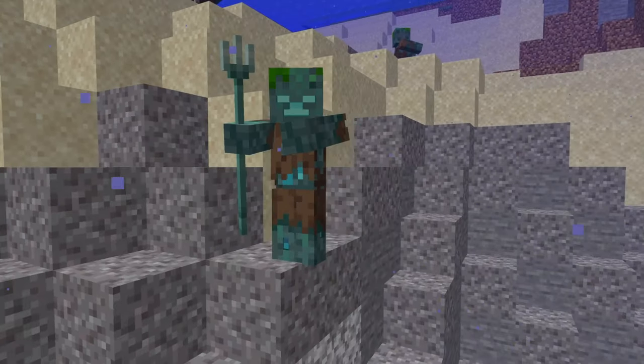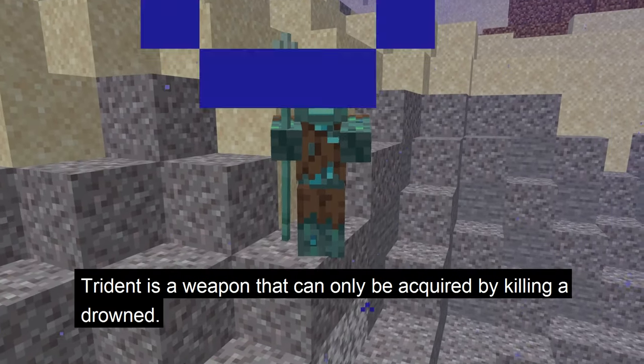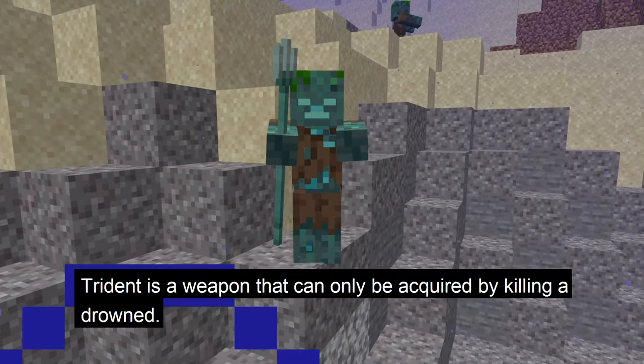Let's first start by talking about the trident. The trident is a weapon in Minecraft that can only be acquired by killing the drowned.